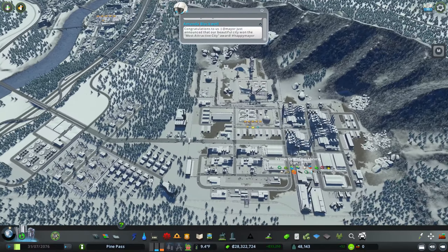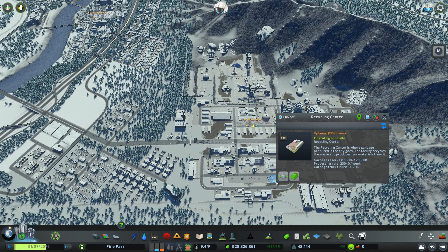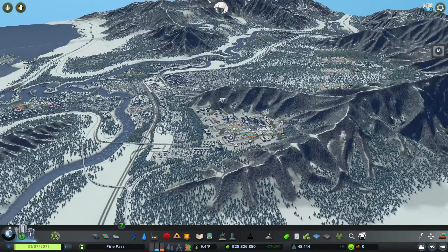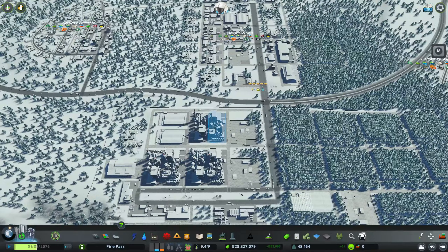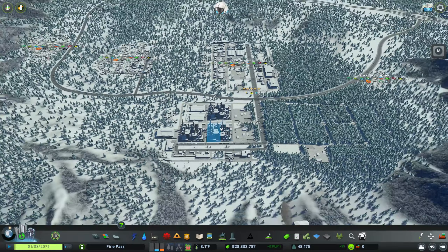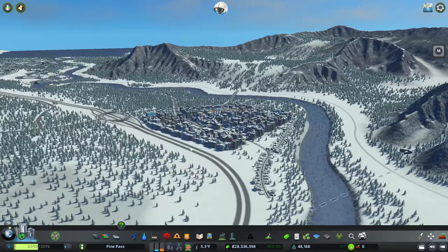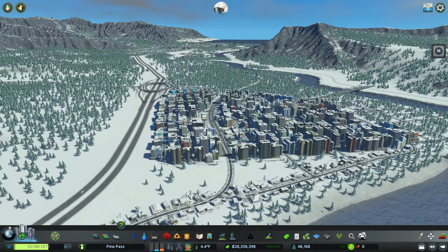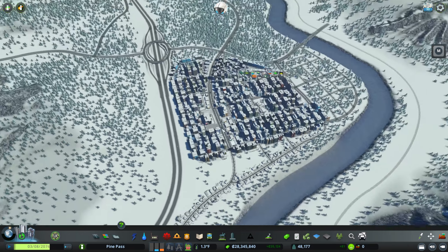Problem number two I've kind of already solved between videos. You can see there's a few extra garbage facilities dotted around the map — recycling centers and waste transfer facilities, one or two up here as well. We were having a massive garbage collection problem, especially in this area. All the garbage trucks were being dispatched over to one spot, leaving the rest of the city complaining. That seems to be solved.